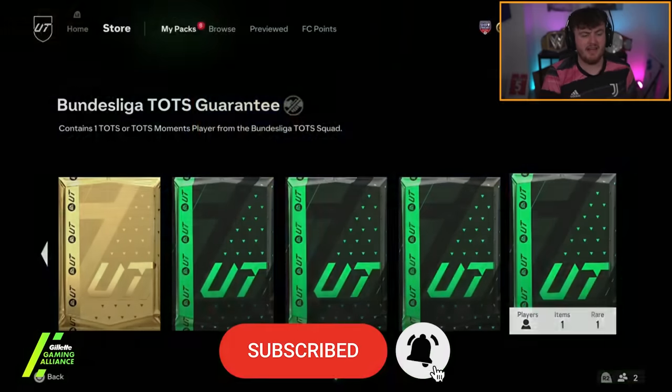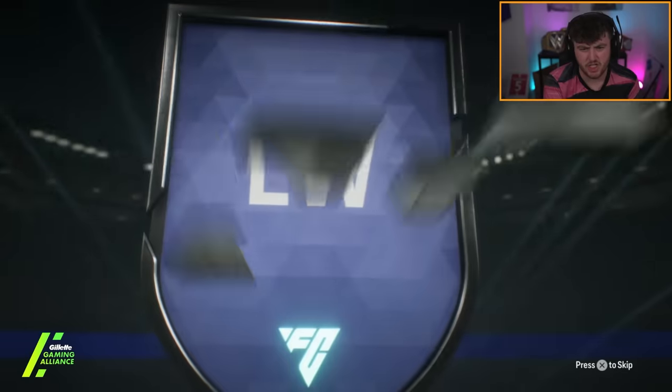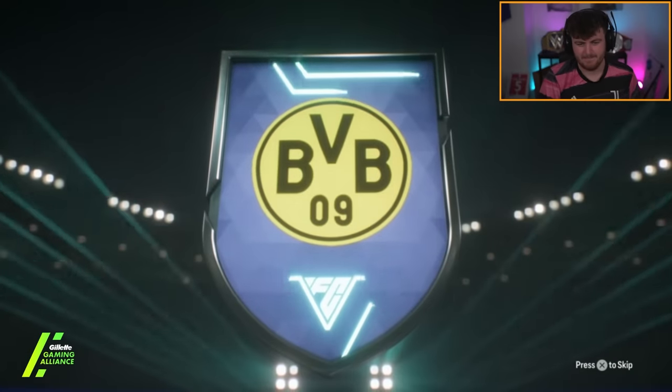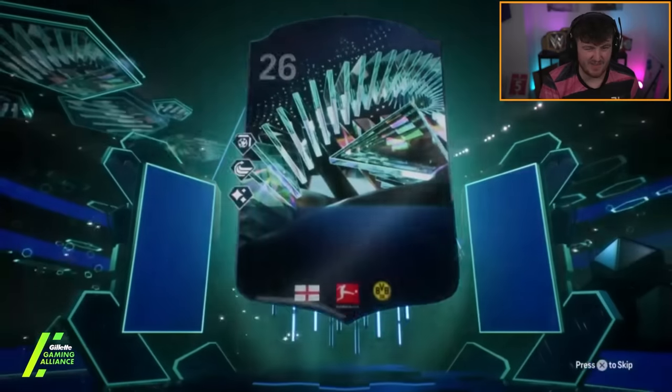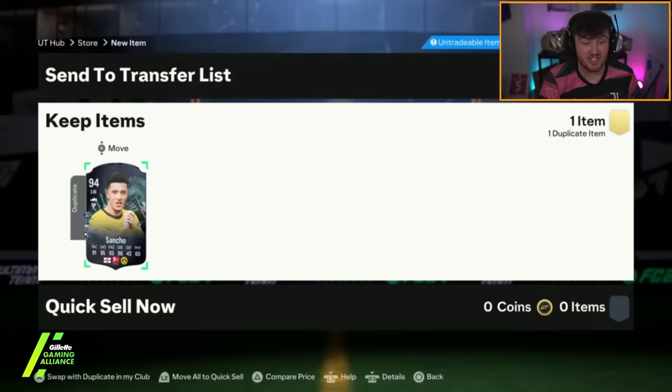We have got Anthony's TOTS pack next. Is that a moment? I think it is — English left wing, Jadon Sancho. About 70-75k. I can't believe this card's as cheap as it is. His dribbling in-game is unbelievable. This card is genuinely so good.